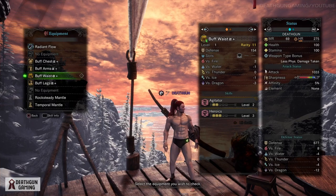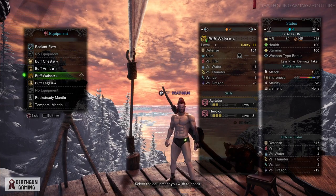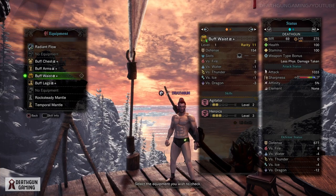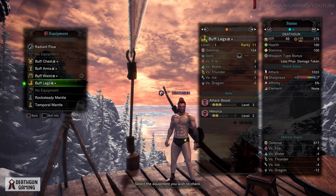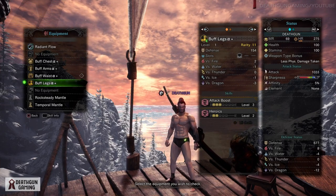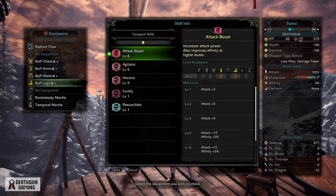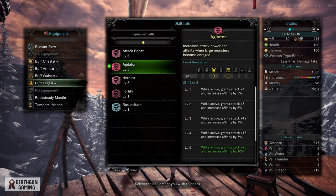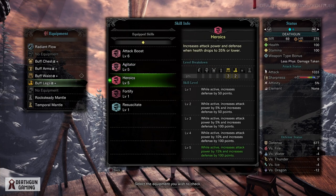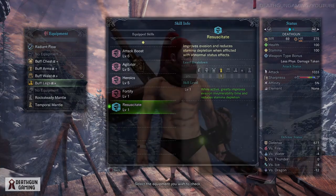The waist is something I really like: it has a level four slot, Agitator level two, and Heroics level three — overall a great piece. The Buff Legs have a level four slot, Attack Boost level three, and Heroics level two. So when you look at everything this armor set offers, it's actually very nice: Attack Boost level six, Agitator, Heroics level five, Fortify, and Resuscitate.